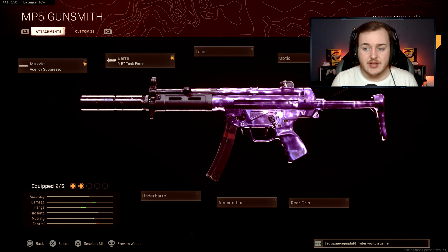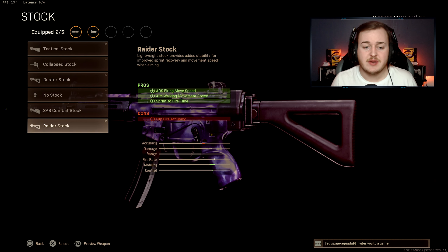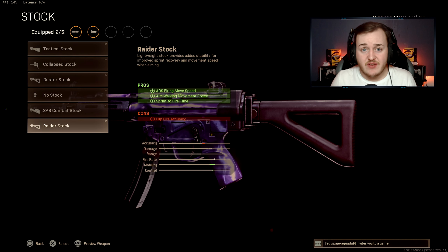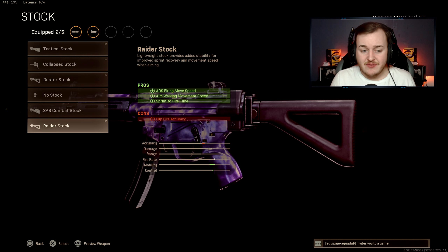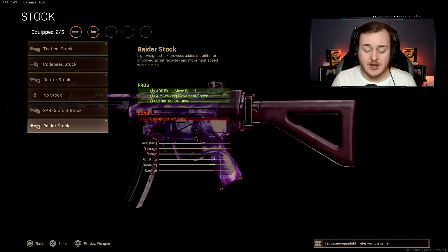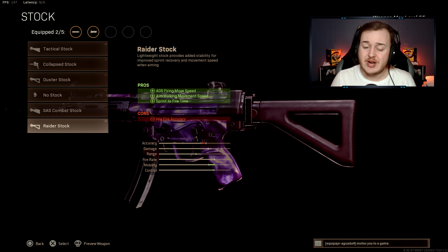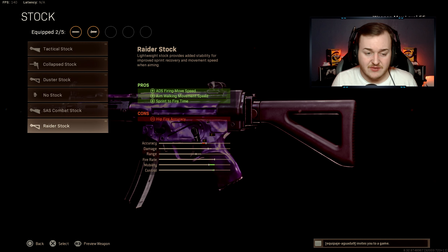For the stock, go with the Raider Stock. You get ADS firing move speed, aim walking movement speed, and sprint-to-fire speed. The main benefit here is that sprint-to-fire speed — when you're running around in close range gunfights, you can shoot faster off a sprint. This is great for being super aggressive, pushing people constantly, and going for those high kill games.